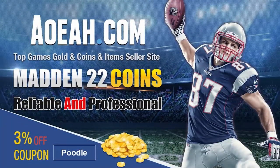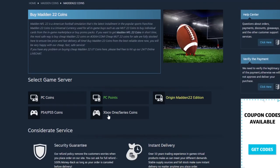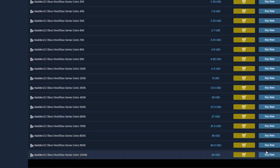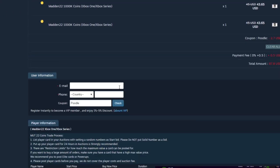If you're looking for the absolute cheapest coins on the internet right now, head over to my sponsor aoeah.com. They've got the cheapest coins on the market — you can get a million for under 50 bucks. Make sure to always use code 'poodle' at checkout to get your additional free percent off.